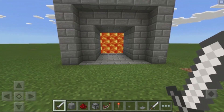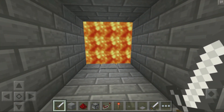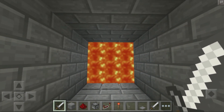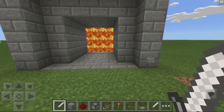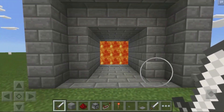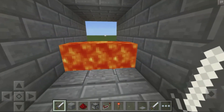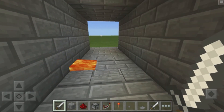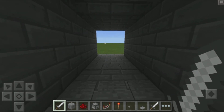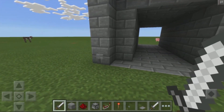So here we have a lovely lava door — you could make this out of water as well. We can hit this button over here and then the lava goes away and basically opens up our door. It does take quite a while to go away because lava is pretty slow, but once it does the door opens and you can walk on over to the other side.